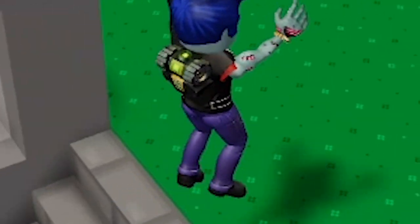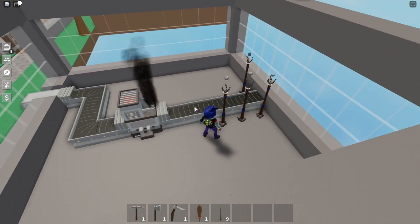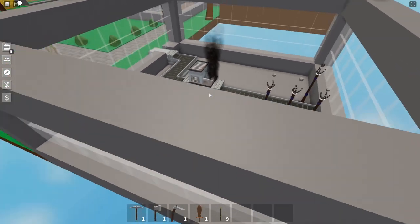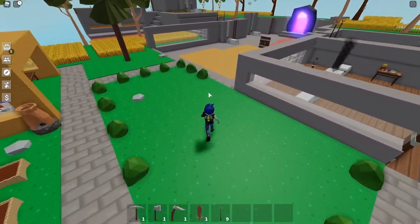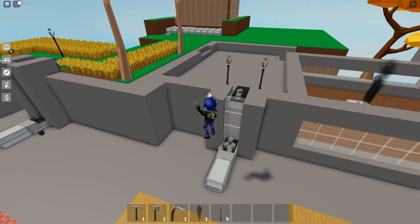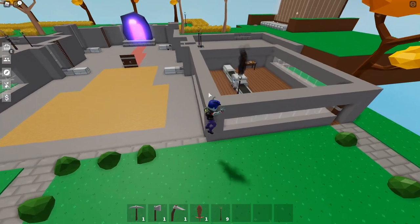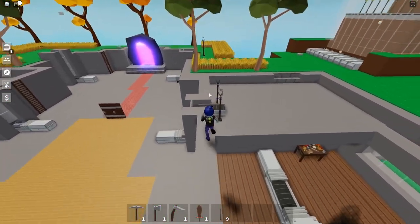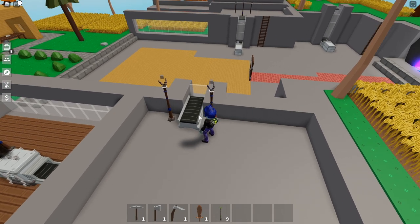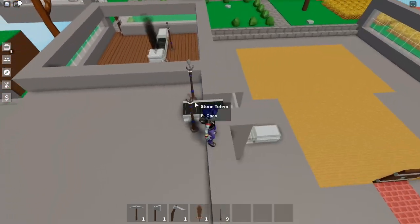I can show you the iron totem up here - the iron totems spawn their own iron ore which I've got feeding into a smelter, but that's a whole other advanced topic for another time. So let's talk about the stone ones - all the ones that spawn their own things. If you place them next to a conveyor belt, they will spawn that material onto the conveyor belt, which you can then put into a chest.